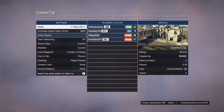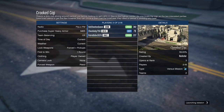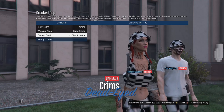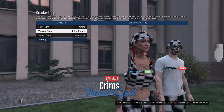You can either join someone else's Crooked Cop or you can host your own, but the clothing setting needs to be on player owned. When I get to this screen I'm gonna go down to owned outfit and press right on the D-pad one time. Now I've got my checkered outfit and I've merged the belt onto it.